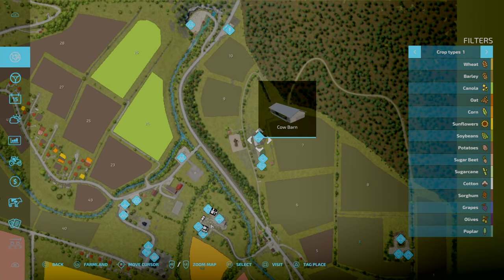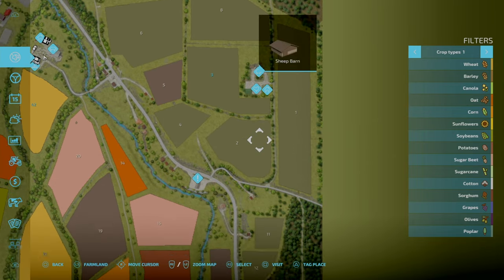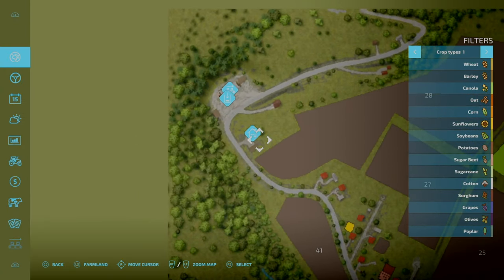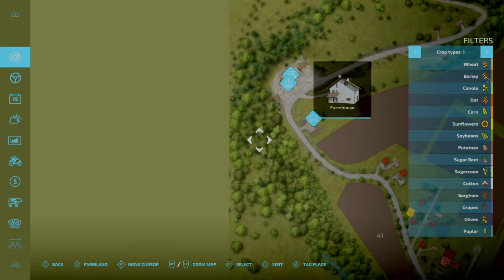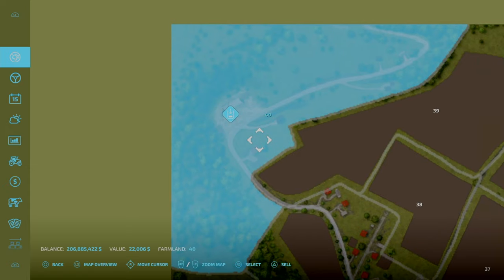Each farm has different amenities. One has chicken coop and cow barn, another has chicken coop and sheep barn. The forestry area has its own farmhouse. You can really start off in the forestry area and just get cracking on with the logging. At the end of the day, it's down to you.